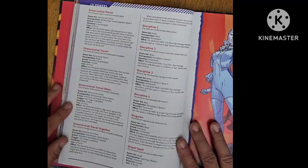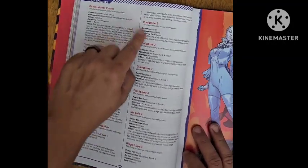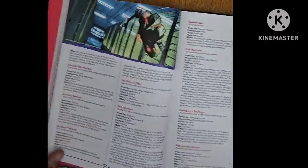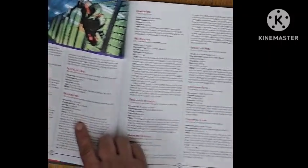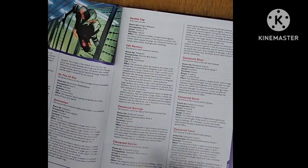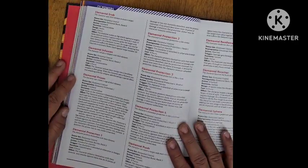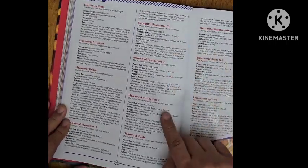Dimensional Portal; Dimensional Travel; Dimensional Travel Other; Dimensional Travel Together; Discipline 1, 2, 3, and 4; Disguise; Dispel Spell; Disrupt Electronics; Disrupt Nerves; Disrupt Person; Do This All Day; Domination; Double Tap; Edit Memory; Elemental Barrage; Elemental Barrier; Elemental Blast; Elemental Blast Burst; Elemental Form; Elemental Grab; Elemental Infusion; Elemental Prison; Elemental Protection 1, 2, 3, and 4.